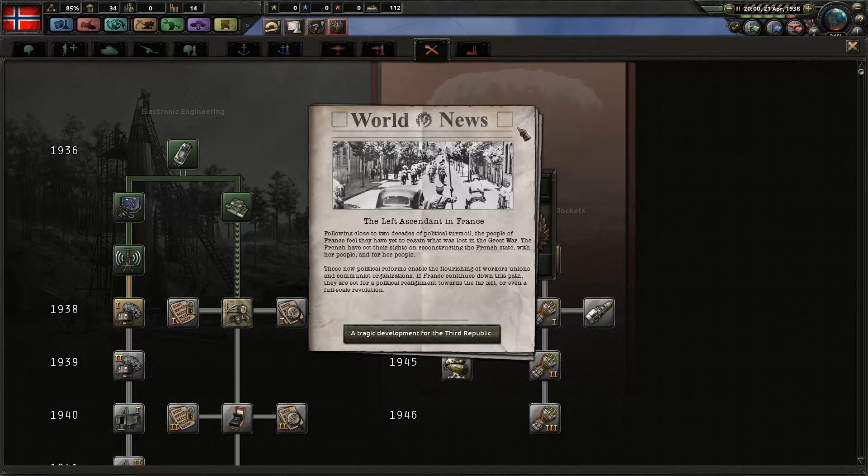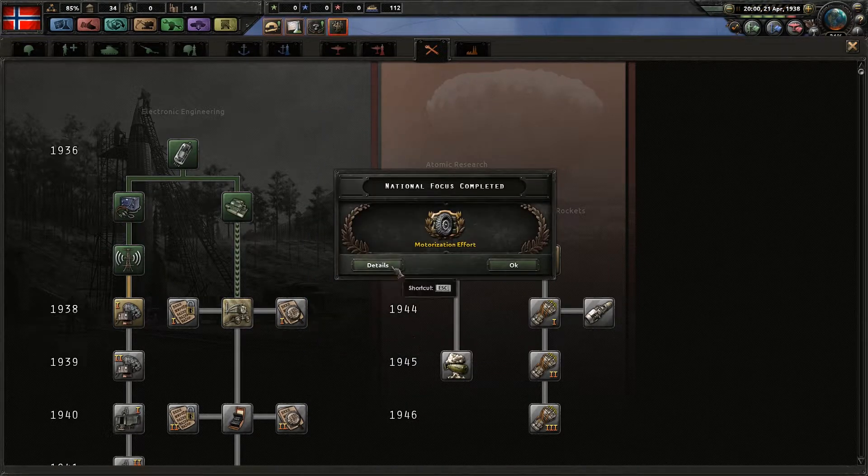The left ascendance in France — following close to two decades of political turmoil, the people of France felt they have yet to regain what they lost in the Great War. The French have set their sights on reconstructing the French state with and for the people. These new political reforms enable the flourishing of workers' unions and communist organizations. If France continues down this path, they are set for a political regime towards the far left or even a full-scale revolution.